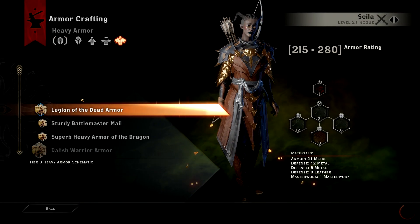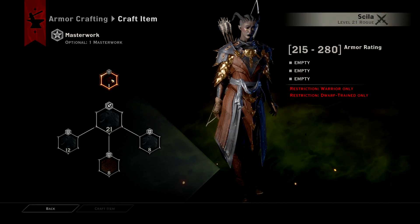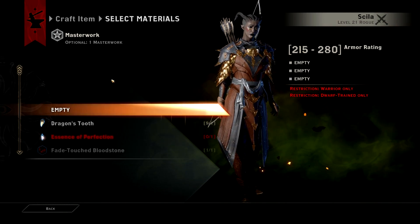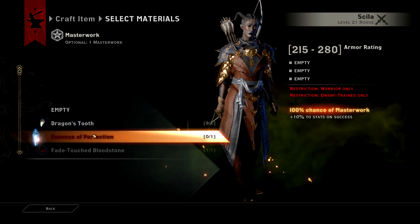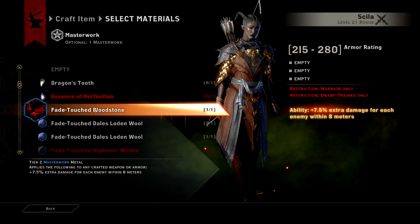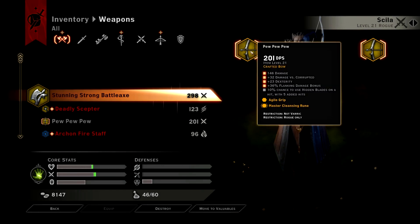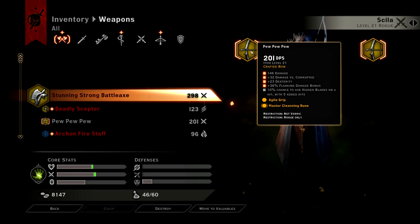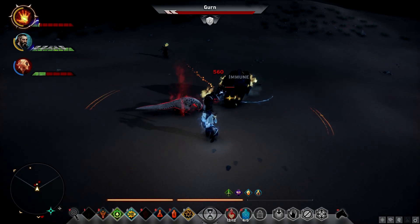What's up guys, I'm Nothonis here with another Dragon Age Inquisition video. Today I want to talk to you guys about Masterwork Crafting, and specifically which Masterwork materials are the best and on which characters you should use them. Masterworks are those special materials that you can put in your crafted items for powerful bonuses and effects. For example, this bow has a Hidden Blades Masterwork, which gives me a 10% chance to cast Hidden Blades whenever I attack. And it looks like this.